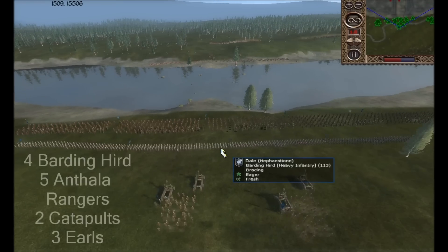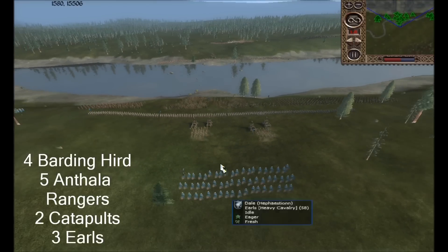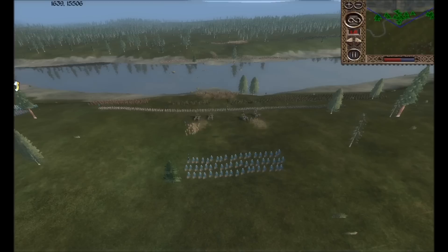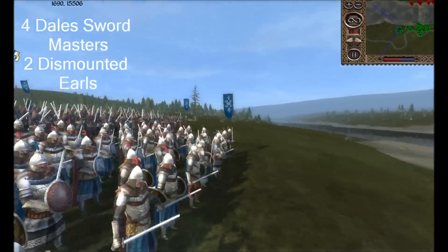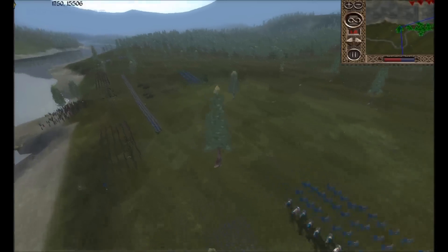My army consists of 4 Barding Herd, about 5 Amphilo Rangers, 2 Catapults, and altogether I have 3 Earls. On my wings I've got 2 squads of Dale Swordsmen, a squad of Dismounted Earls, and behind them another squad of Earls. So Dismounted Earls and Earls — don't get yourself mixed up.